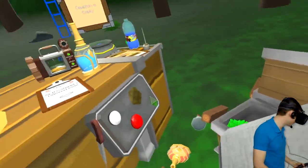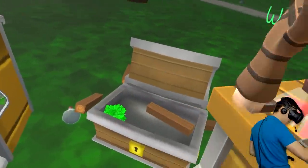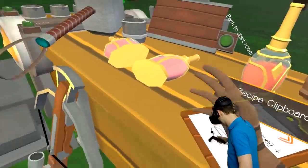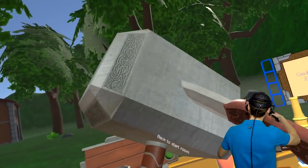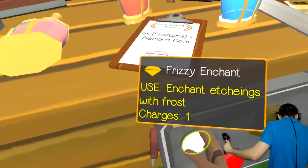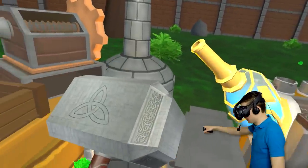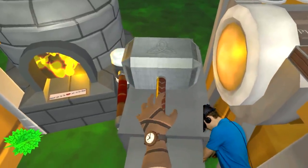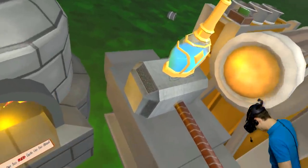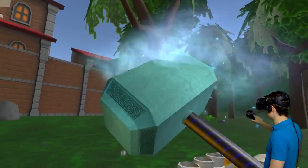Now we're gonna figure out how to enchant this thing with fire and ice. The fire potion is on the ground — that is so dangerous! We learned how to do this: we had to etch a blade and then fill the etching with the enchant stuff. So step one: we grab this thing and edge it. Oh yes, beautiful! Ice is the diamond, right? Enchant edgings with frost — charge one, let's go! It's working, beautiful! We grab this, put the potion on top, forge it together — three, two, one, go! We have actually made the ice Thor hammer!